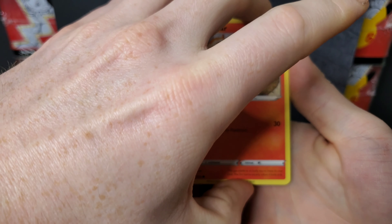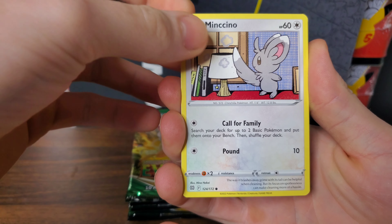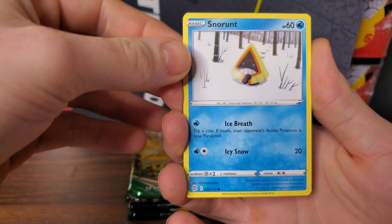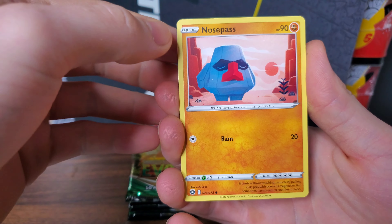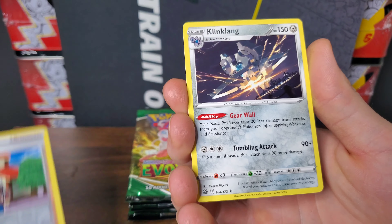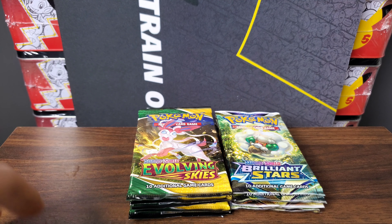Let's get into this first pack of Brilliant Stars. We have a Chimchar, a Minccino, a Ball Guy, a Snorunt, a Nosepass, a Shaymin's Care Trainer card, and a Klinklang. Not bad, but it doesn't put the pressure on Evolving Skies.